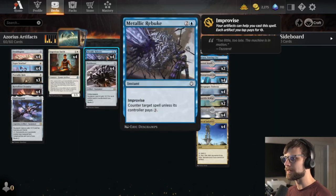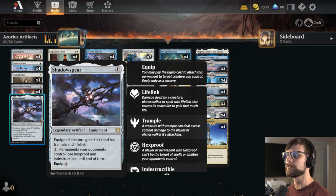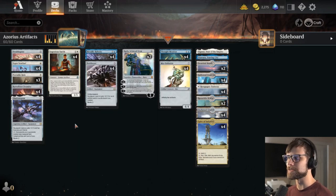Portable Hole as well as Metallic Rebuke are both interactive pieces — Portable Hole getting stuff off the field, Metallic Rebuke keeping things from hitting the battlefield. You can utilize the Improvise mechanic to cheapen Metallic Rebuke with your artifacts. It works great with things like Shadowspear which doesn't tap for mana, so you can utilize it in that way.